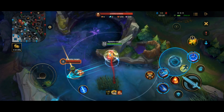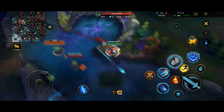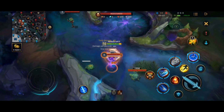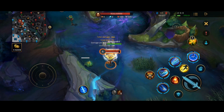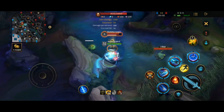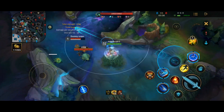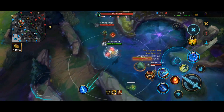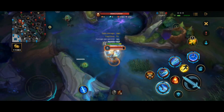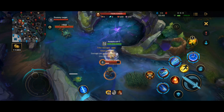Your third ability is a hook that you can throw at a wall to dash towards it, and then you can recast the ability to dash in any direction. This ability is the reason why Camille is a very mobile champion. You can utilize this ability to easily escape from an enemy champion by just hopping over a wall. It's not only an amazing escape ability but also one of the best engaging abilities in Wild Rift. If you dash and hit an enemy champion with this ability you will deal damage, stun the enemy for one second, and gain a lot of attack speed for 5 seconds.